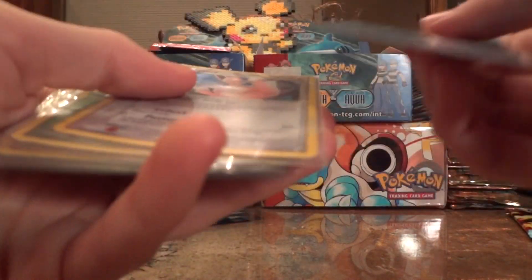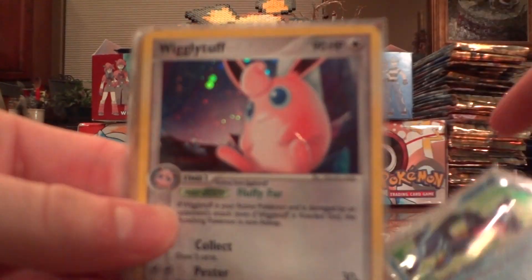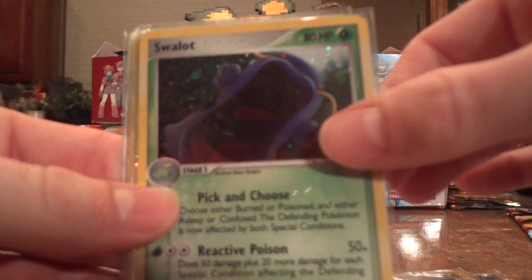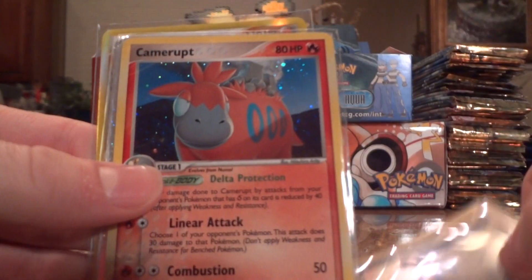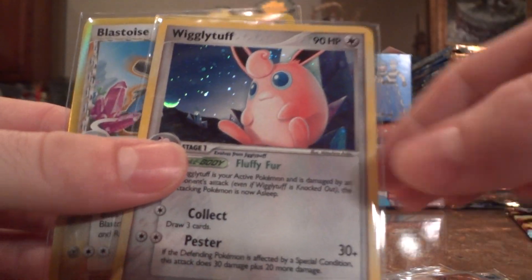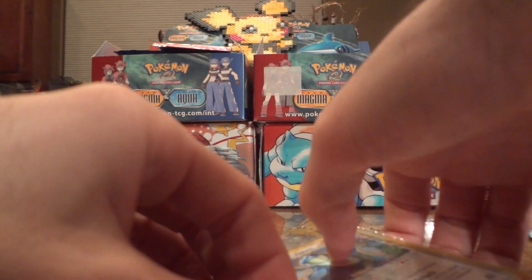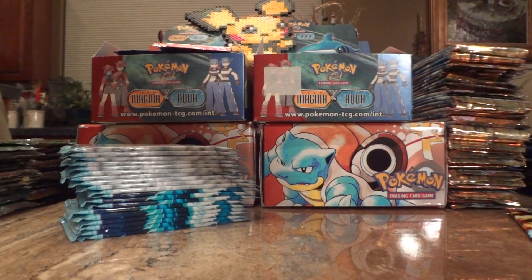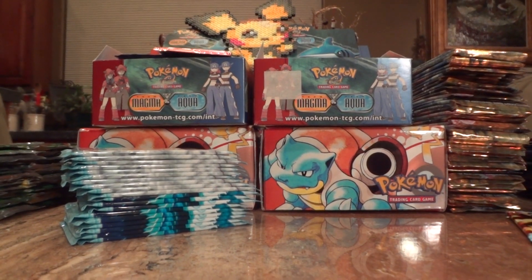I got a lot of nice pulls. Out of 18 packs — nine holos — so 50%, which is awesome. Swampert EX, Wigglytuff, Swellow, Aggron EX, Manectric, Camerupt, Groudon EX, the cool Blastoise, another Wigglytuff. So great part! Make sure to subscribe, comment, and like, and stay tuned for Part 17 coming up. Thanks so much — bye!